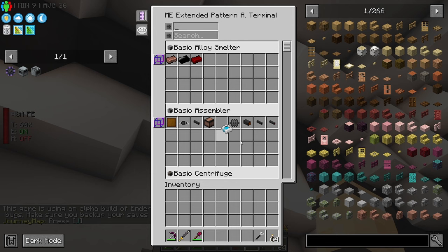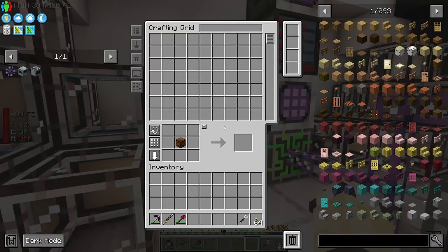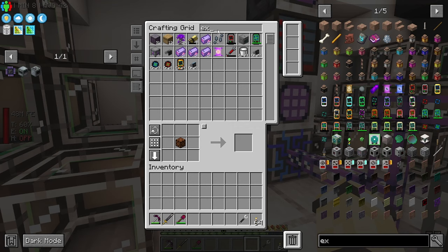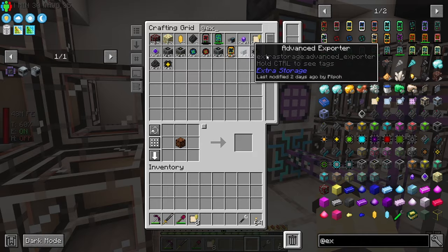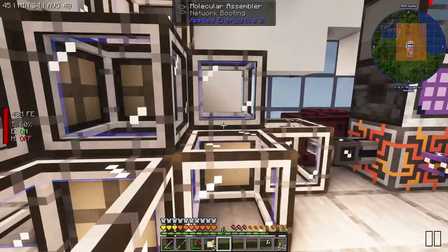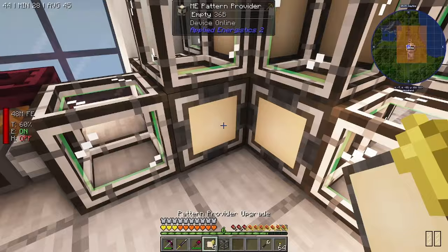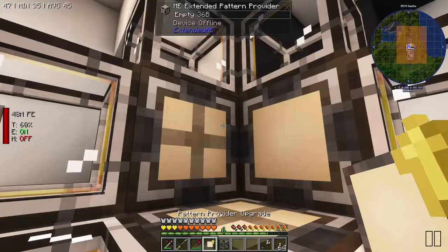Yeah, I need to go through now and upgrade a bunch of these extended pattern providers. I can get both right there - nice. They've got more recipes in them. This actually makes me think that we should probably swap over.